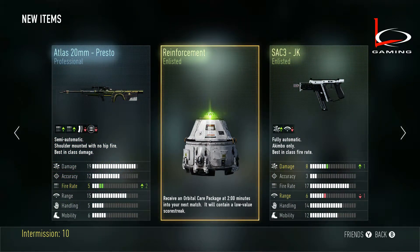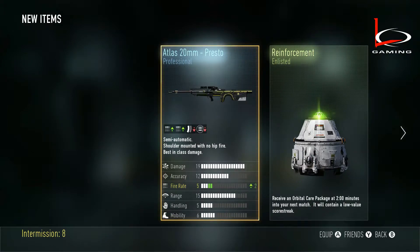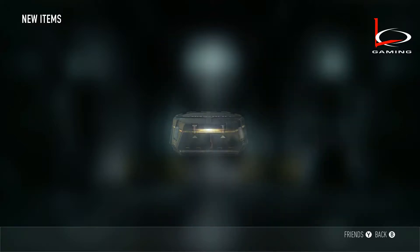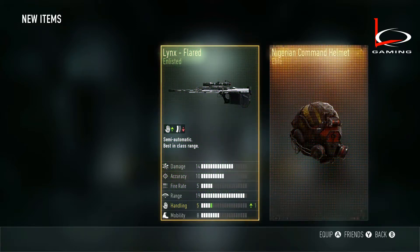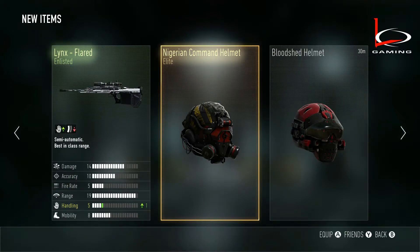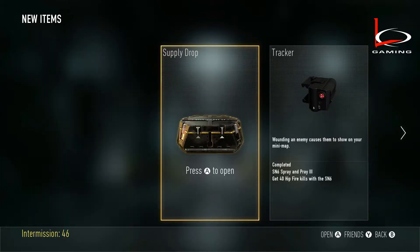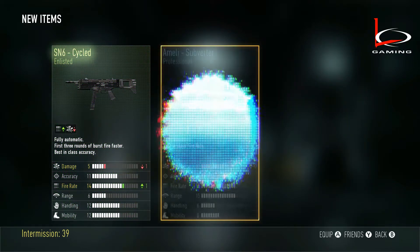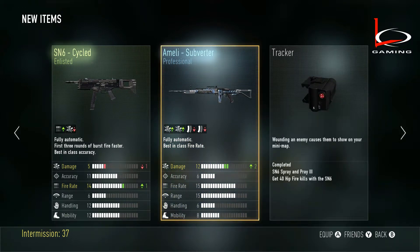Ever since I hit master prestige I've been recording these supply drops. I haven't been recording my reactions or anything like that — if that's something you'd like to see, just leave it in the comment section below. In this video I have put in like 16 supply drops, which is quite a bit. I just want you to know that you're not the only one that gets crap inside your supply drops. There are so many reinforcements and double XP that I don't use anymore because I am master prestige.